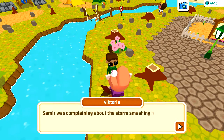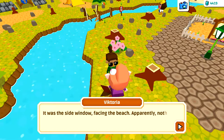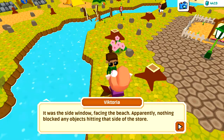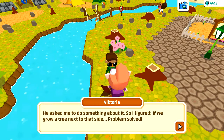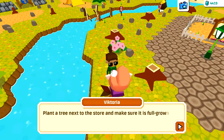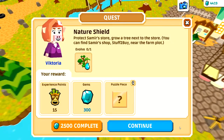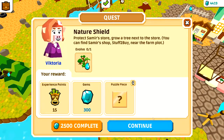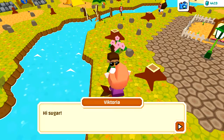Sugar has a new quest: 'Samir was complaining about the storm smashing his windows - it was a side window facing the beach and nothing blocked objects hitting that side. He asked me to do something about it, so I figured if we grow a tree next to that side, problem solved. Plant a tree next to the store and make sure it is fully grown before you return to me.' That will also give me a puzzle piece.